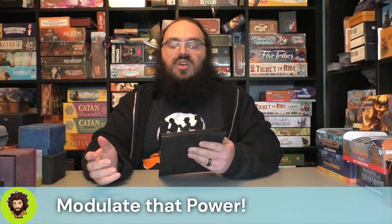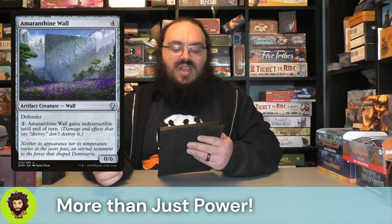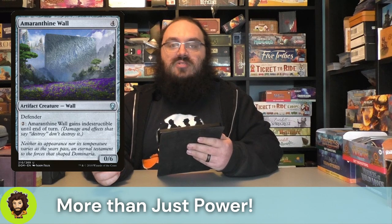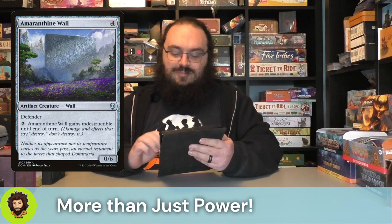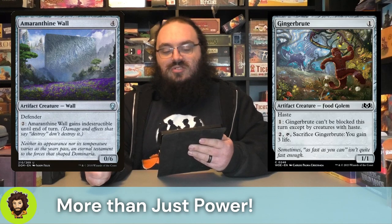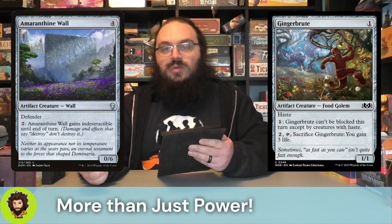Let's modify ourselves in other ways, not strictly power. We'll start off with the Amaranthine Wall - a zero-six defender for four mana. We could pay two to make it indestructible, which means we could pay two to make Marvin indestructible. Pretty nice. Ginger Brute is a one-one for one with haste. You could pay one to make it so the target creature can't be blocked this turn, except by creatures with haste - a little bit of evasion for Marvin.